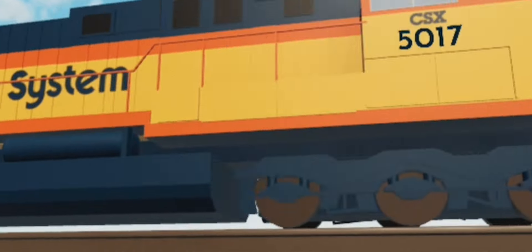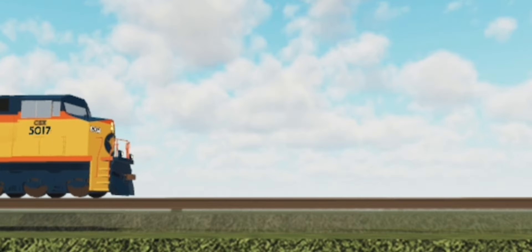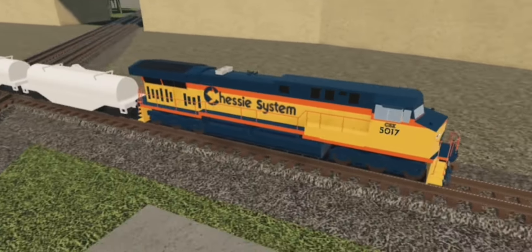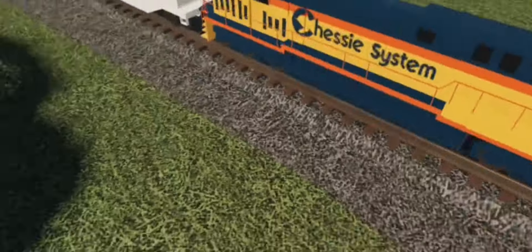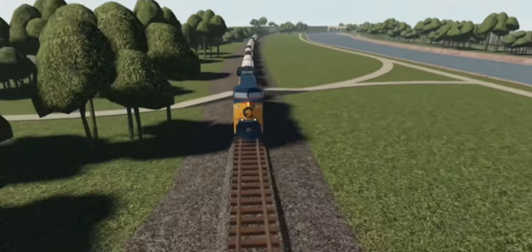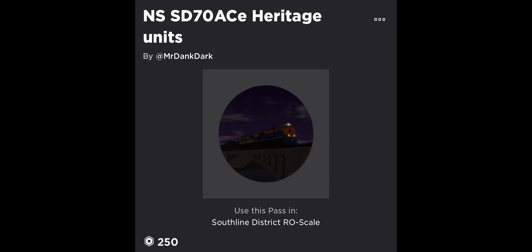Number eight: Chassis System AC6000. This game pass is really pricey — 200 robux. To be fair, the AC6000 was a really unique locomotive at the time. I'd say the rarity is about two percent in public servers because I hardly even see this locomotive. Good paint scheme and all, but it's just too pricey — 7 out of 10.